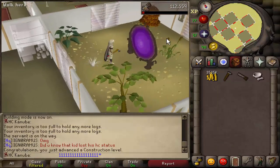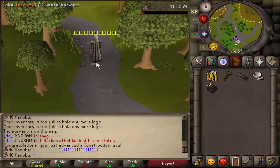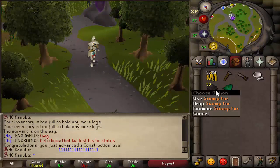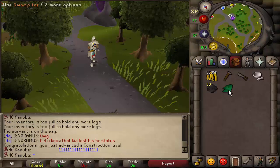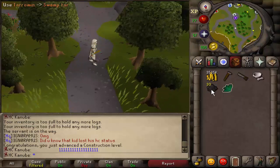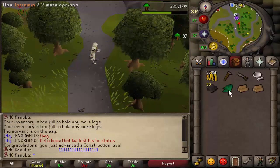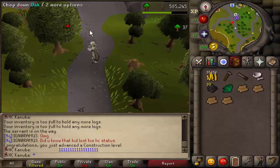Once you're done, go out and pick up the swamp tar and the herb. I ended up bringing 30 swamp tar but you don't need 30 — the minimum you need is 15 swamp tar to do this method. I just brought 30 just in case I accidentally made it and had to go back to the swamp to pick them up.